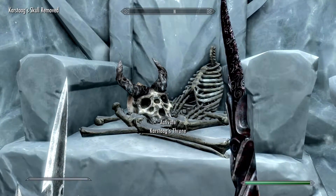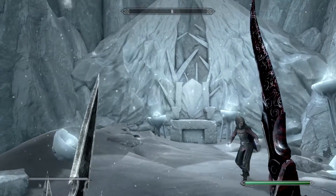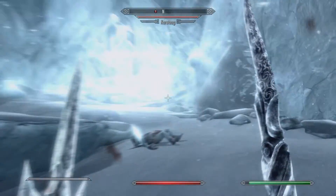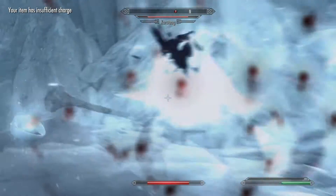Simply to activate him, what we're going to do is put his skull back with the bones. And then we're going to get a big shaky scary scene. Did you see Serana fly across the screen there? That's the highlight of this video. And then Karstaag's going to spawn out.